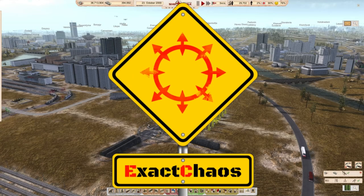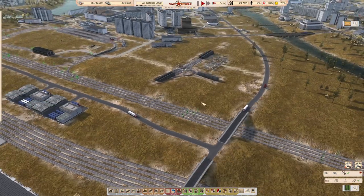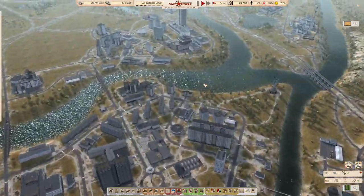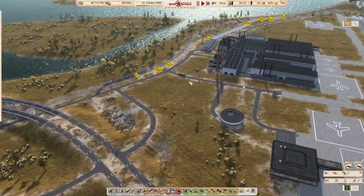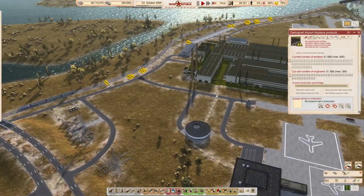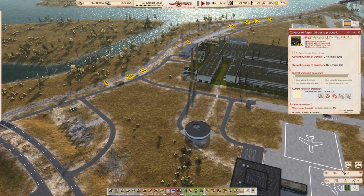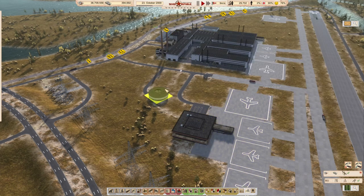Hi guys, I'm ExactChaos and welcome back to another episode of Workers and Resources: Soviet Republic. Our metro is up and running and there's a few things we need to have a bit of a look at. I want to buy a couple of extras - let me just check, do we have this thing closed down? Yes, let's close this down just until we can actually use it.